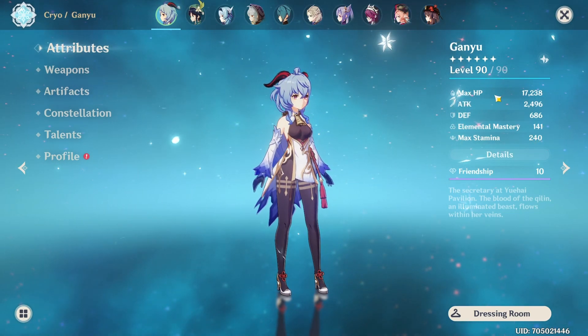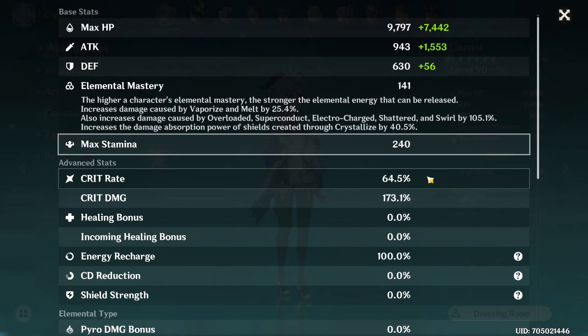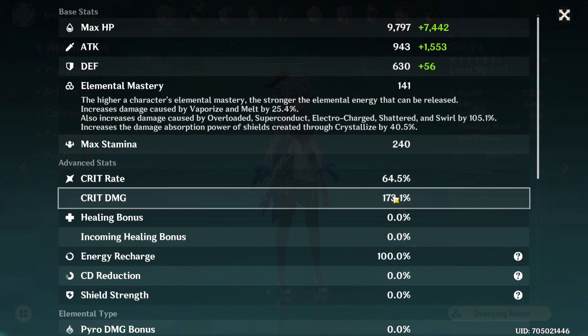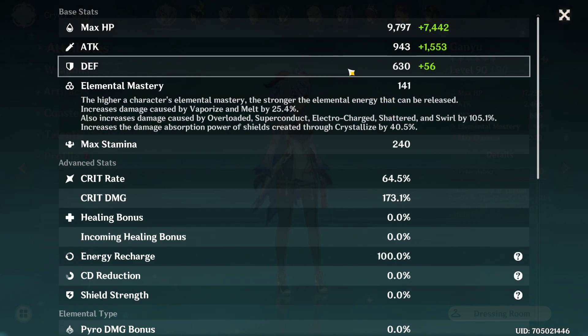Let's go over her stats. As you can see here, we have a pretty good crit ratio — basically 65% crit rate to 180% crit damage, some elemental mastery from the artifact set, and some artifact soft stats.